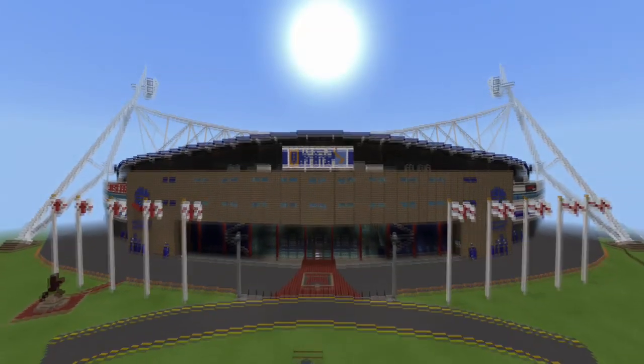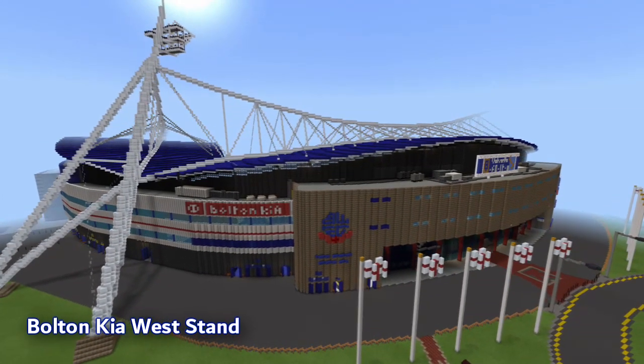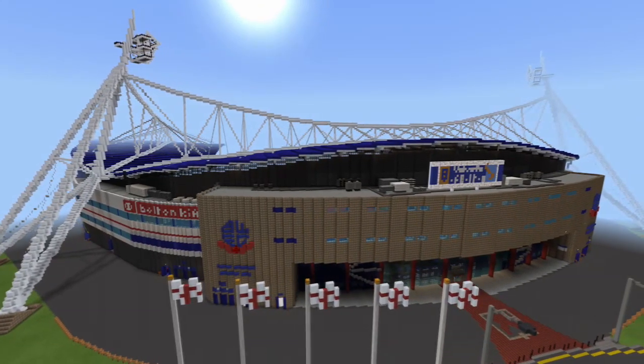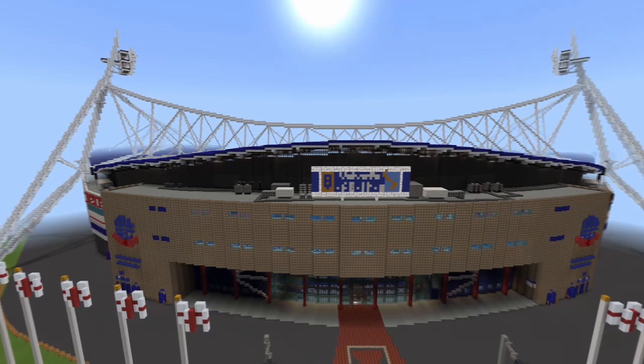This is the University of Bolton Stadium, home of Bolton Wanderers since September 1997 when it replaced Burnham Park. Plans for the stadium were initially conceived as a direct response to the implementation of the Taylor Report, filed after the Hillsborough disaster, which enforced mandatory seating for stadiums in the first and second divisions of English football.